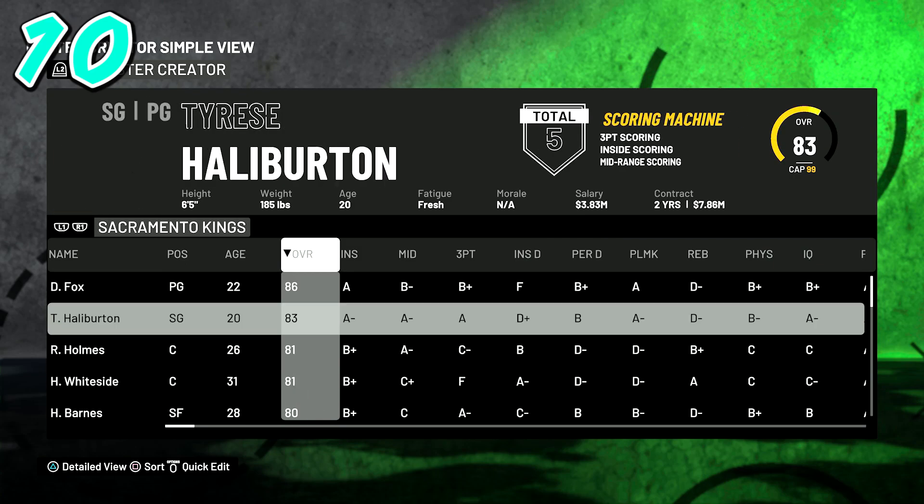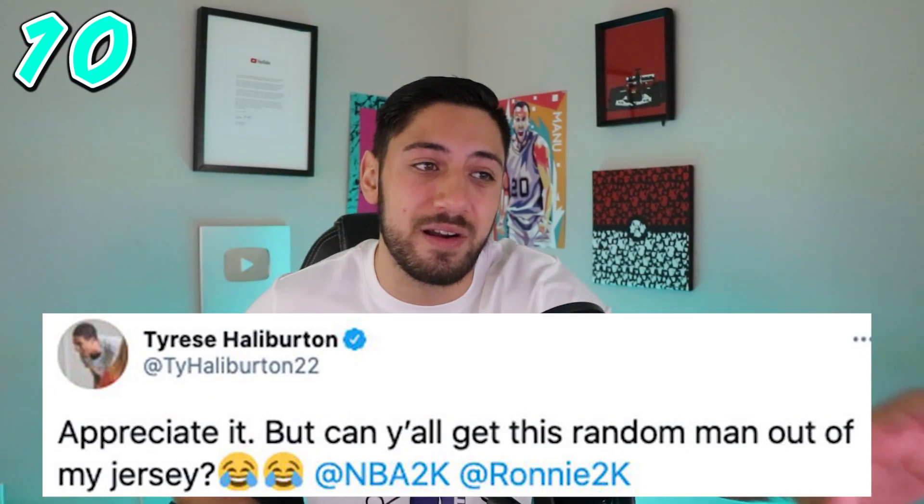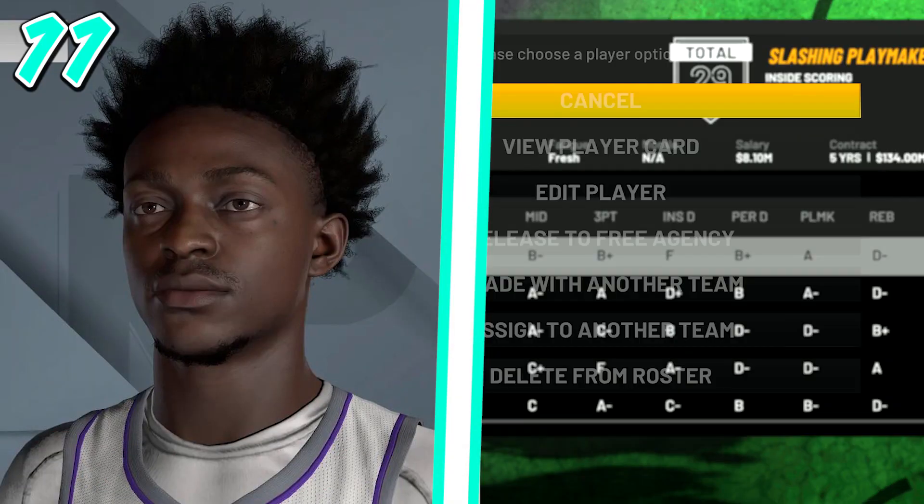Moving to the Kings — at number ten we have Tyrese Haliburton. This is a big deal because the previous version looked terrible on next gen. The side-by-side comparison shows it's a lot better now on current gen. It's still not perfect but compared to the next gen version, that one was pretty aggressive and terrible. Even Tyrese Haliburton was joking on Twitter saying 'who is that?' — and he's not wrong. This is a complete overhaul from the hair to the skin color and face structure. Much more accurate.